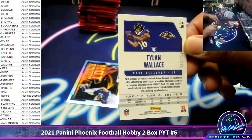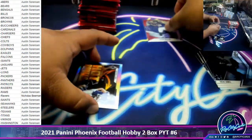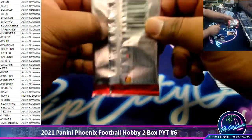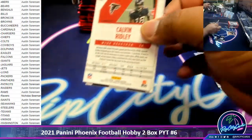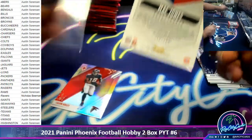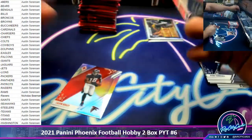We got Tylan Wallace to 250, Ravens. Wow, Nicholas already hitting a nice little parallel there. Healing Vikings silver. We got a Mac Jones to 199, back on the redemption path.